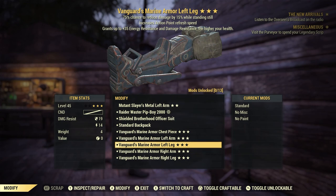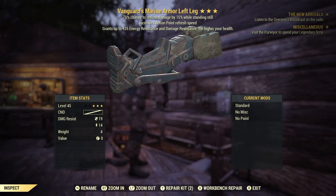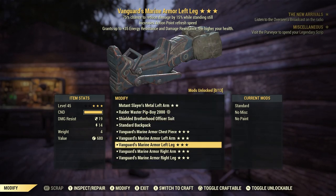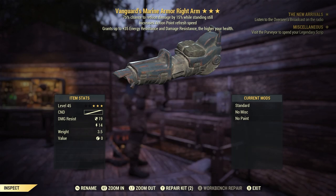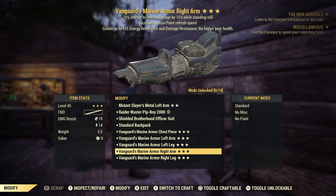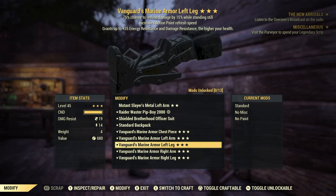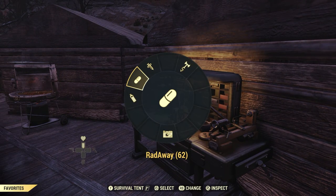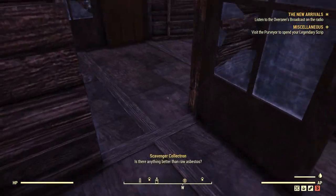I need to prepare some weapons and some armor too. I don't think I have what I need to modify and repair it though. Can I repair this? Yes I can. What am I missing — ballistic fiber. I need two more pieces to fix it. Let's go ahead and take a Stimpak just to get rid of all our rads.